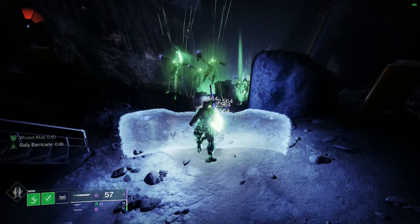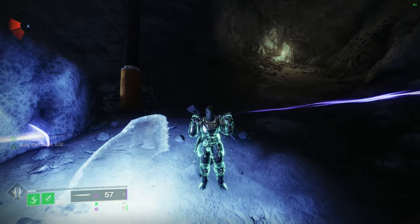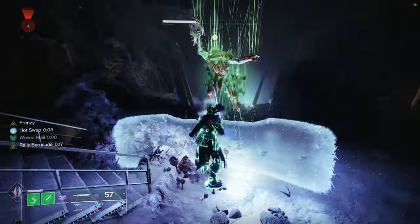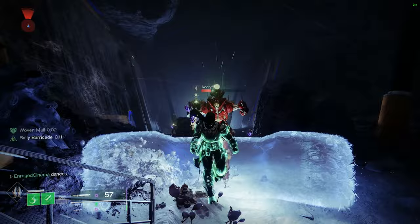Next is being super tanky. With this specific build, every time you suspend a target you will gain Woven Mail. Woven Mail gives you a 60% damage reduction to every incoming damage except headshots. All you have to do is suspend targets.